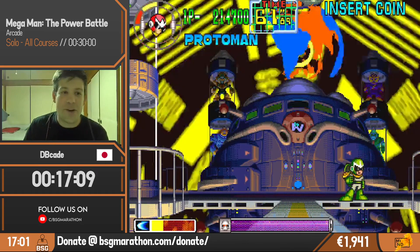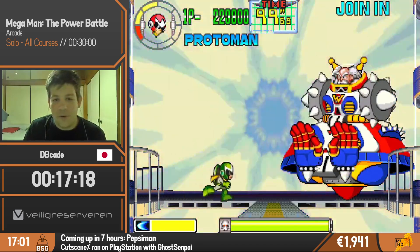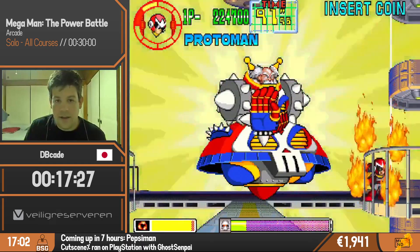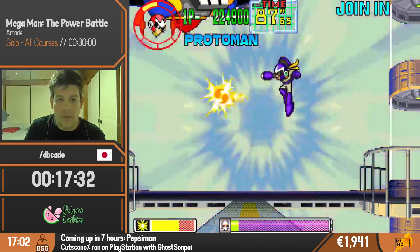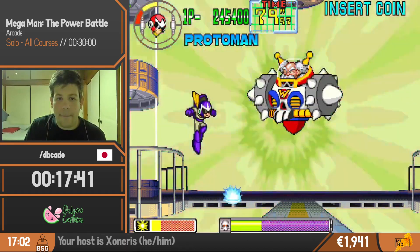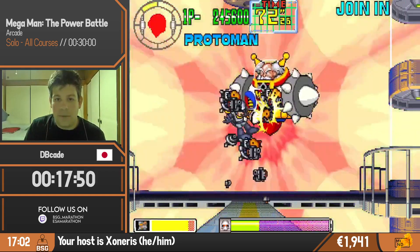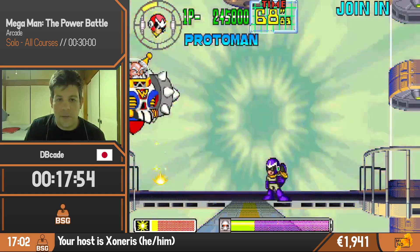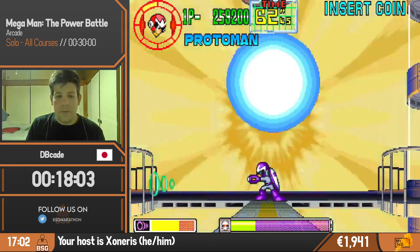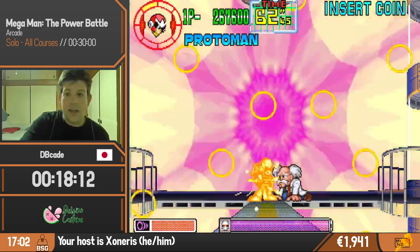This is the last fight, so we're going to use slash attack to try and break this boss real quick. The hands will block any electric shocks on this boss. That electric attack is pretty easy to see — as long as you dodge the first one, you can dodge it again by jumping to where the lightning previously hit. Okay, let's see if we can beat Wily for the end. That is time.